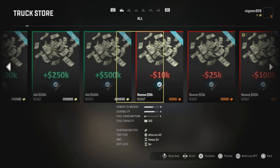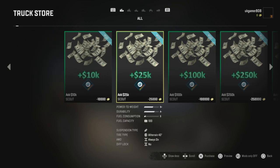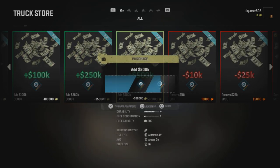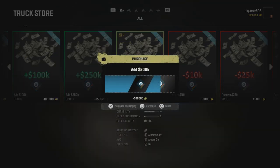We don't want to reduce money, we want to gain money. You've got the 500k, 250, 100k, 25 and 10. If you only want a little bit of money you buy one of the smaller ones; if you want loads of money you buy loads of them. For the 500k you buy that one there and keep buying — each one adds 500k.